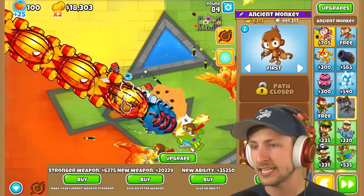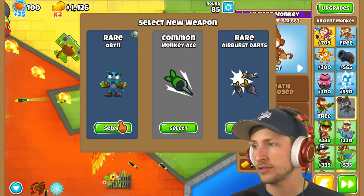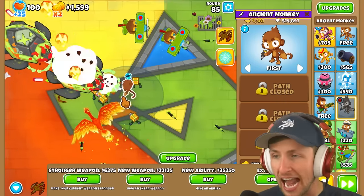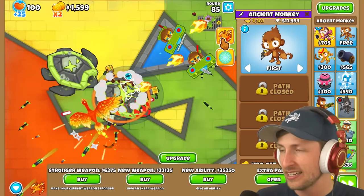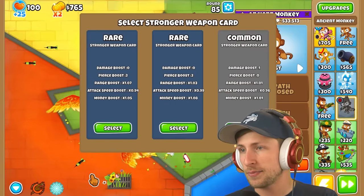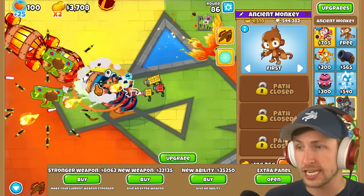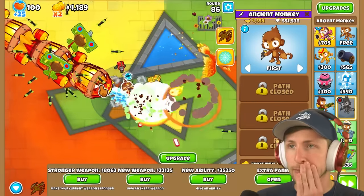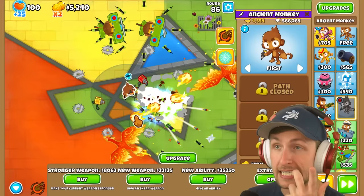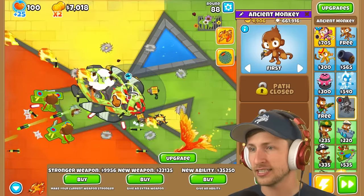Let's get the Phoenix and a new weapon. I just got Oban for $20,000 — are you kidding me? I'd rather have airburst darts. $20,000 for airburst darts? That hurts my soul. Stronger weapon — increased pierce and attack speed are very good. I think just damage is the better option. If I can just keep upgrading my stronger weapons and keep getting damage, I think we're going to be really, really good. Every time we get just a little bit more damage boost, life gets a little bit more simple.